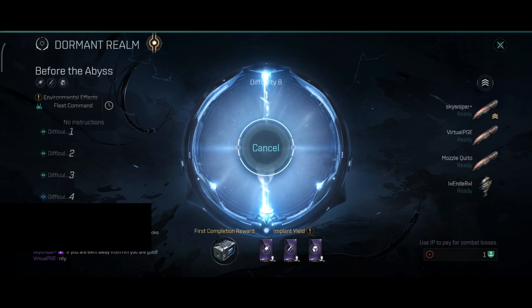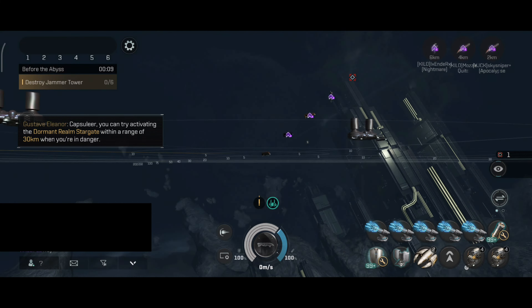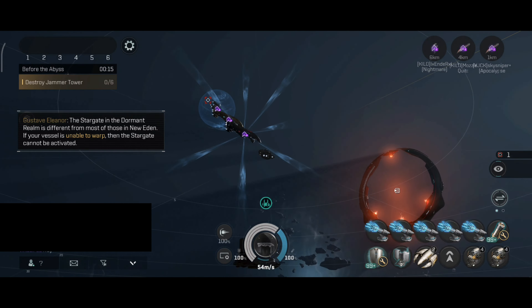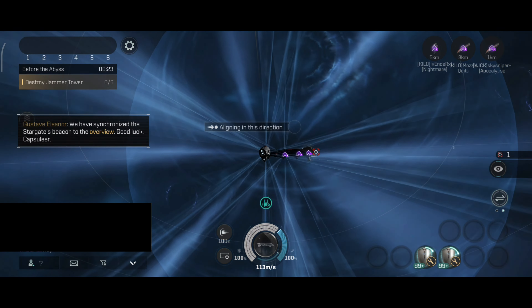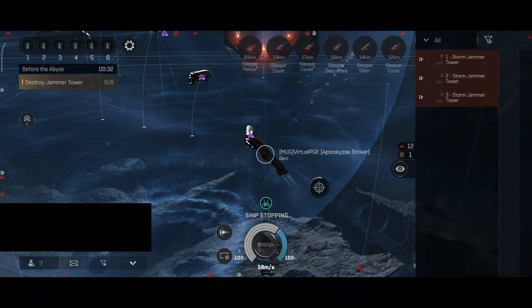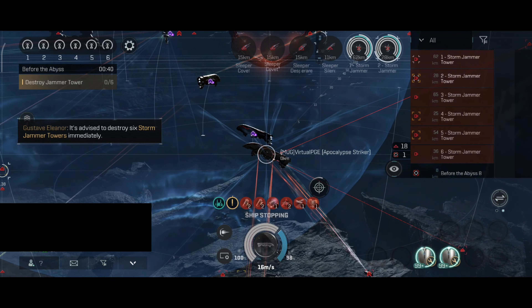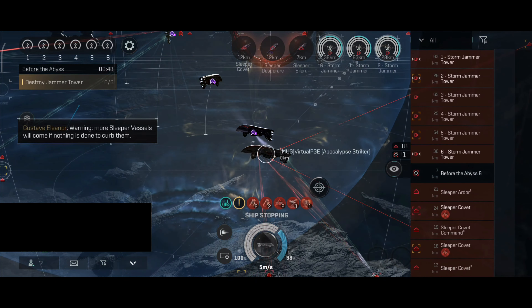Let's start with difficulty 8 and we will slowly increase the difficulties as we clear them one by one. We have three Apocalypse Strikers and one Nightmare — the Nightmare is there to use the shield field bubble. At first I thought I spawned outside of the bubble, but later I was told it is just a visual glitch. The Nightmare bubble should be around 9km, but visually my ship did appear like I was outside of it.